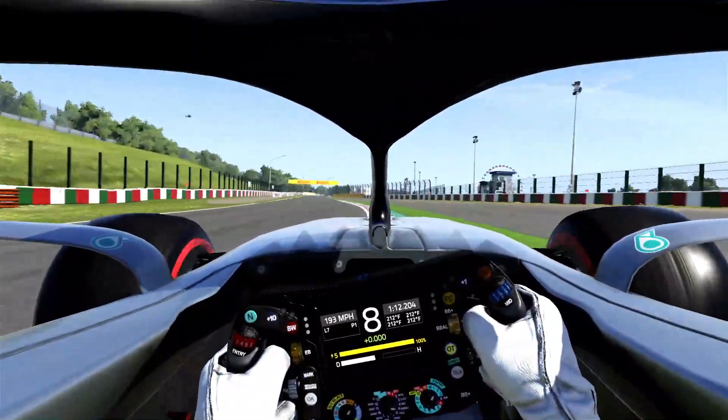DRS open as early as you can for the main straight. Heading down to turn 1 and 2, braking as late as you possibly can and trying to keep up the speed. Trying to make the exit as smooth as you can. Going to the right for the S's.